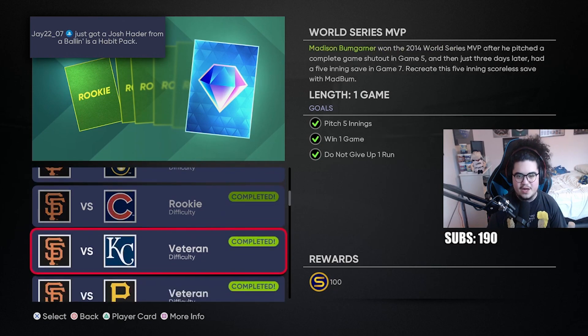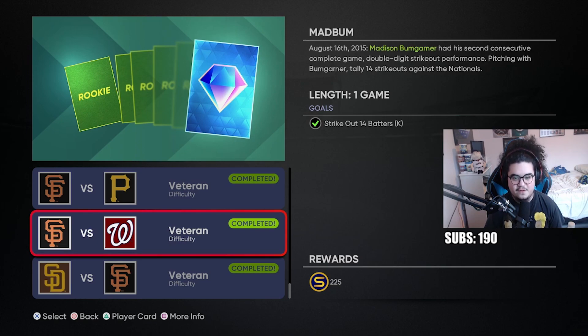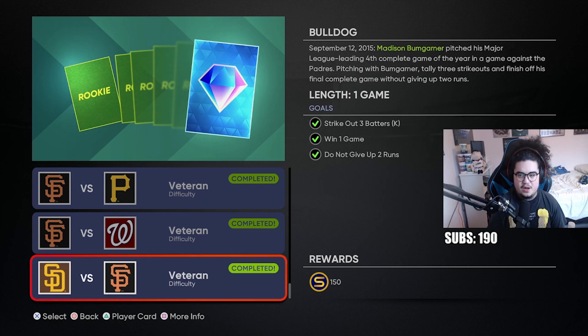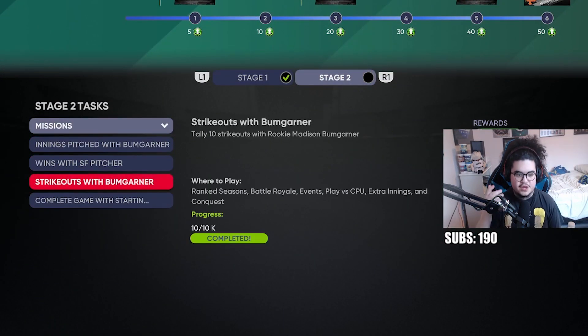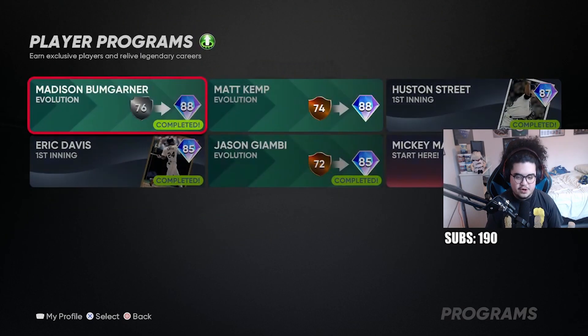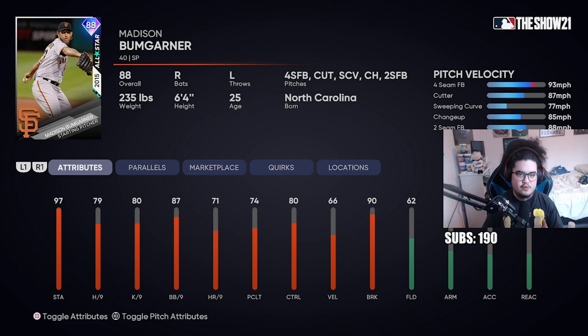The moments involve pitching eight innings, striking out nine batters, pitching five innings, winning a game - some of these took me two tries and are pretty frustrating. You also have to strike out 14 batters, complete the game, and strike out three batters. For the program stats portion with Bumgarner, you can either exchange for 10 points or do both in one game - complete game and 10K. The card has 97 stamina, 79 hits per nine, 80K per nine, solid pitch mix, decent break, and he can rake.